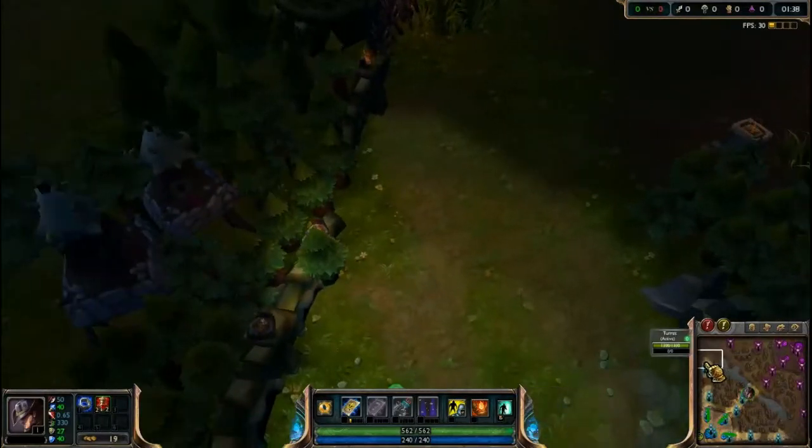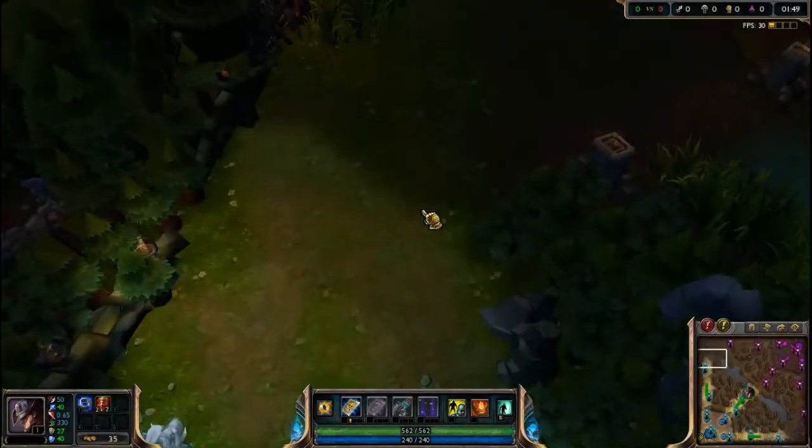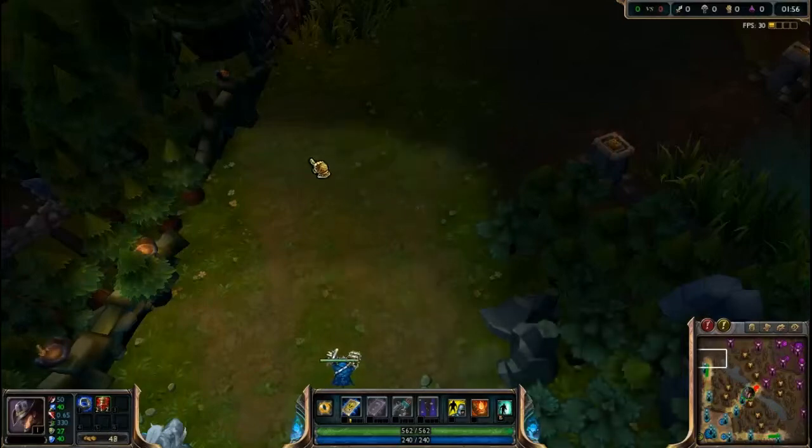Top lane is usually someone who's tanky or someone who is not as tanky but can do more damage. It can also be someone who does a lot of direct damage — typically someone who is melee so they can dish out as much damage as they can. They might not be as tanky as other champions but they still succeed in what they're supposed to be doing. There can be either two or one person in top lane.